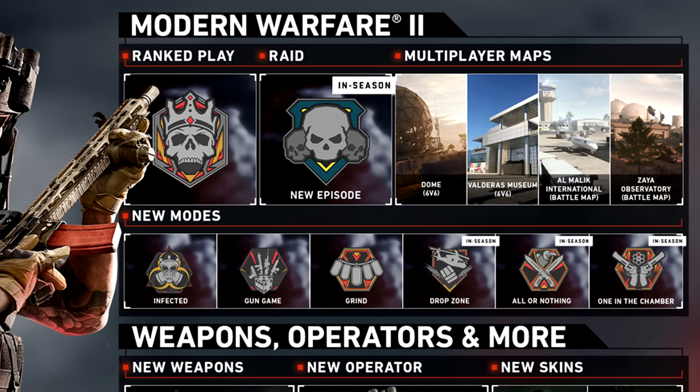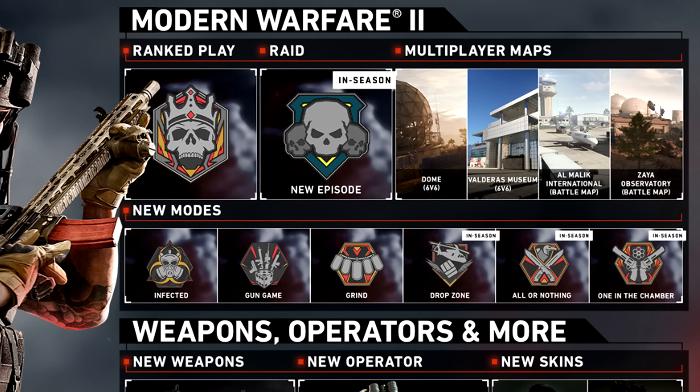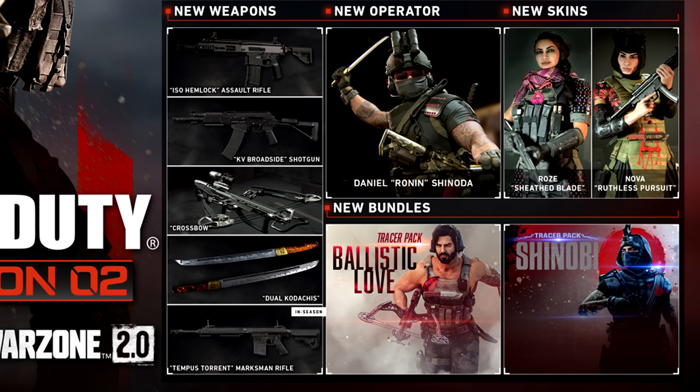We also got the Raid coming to Modern Warfare 2 during mid-season. In terms of multiplayer maps, we're getting Dome — a remake of the Modern Warfare 3 map also seen in Vanguard as Radar — and Valdar's Museum, which was in the beta but never made it to the final game. We're also getting the battle maps of Al-Mazra International, basically the terminal map in Warzone 2, and the Zaya Observatory.